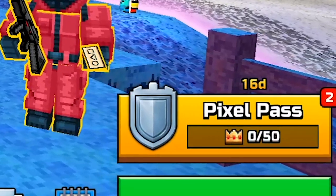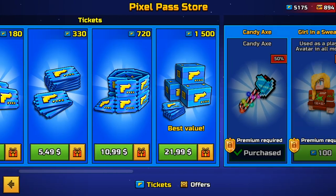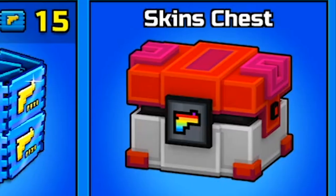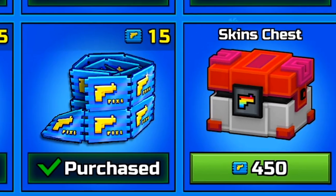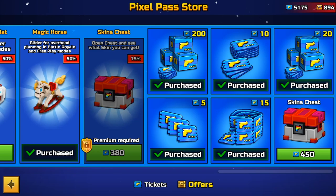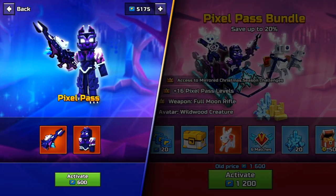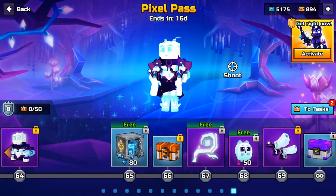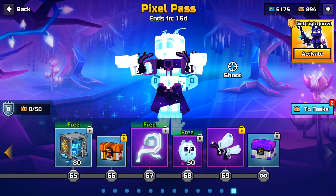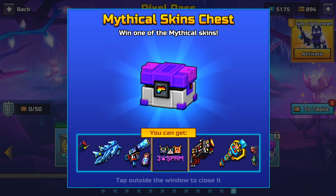I think we need to start with the Pixel Pass, because in the Pixel Pass there is one very interesting offer — it's Skins Chest, which costs 450 tickets. That's a lot, a very big amount of tickets, because for example for 600 tickets you can buy the Pixel Pass, which means you will get tons of rewards and in the end you will get a Skins Chest.